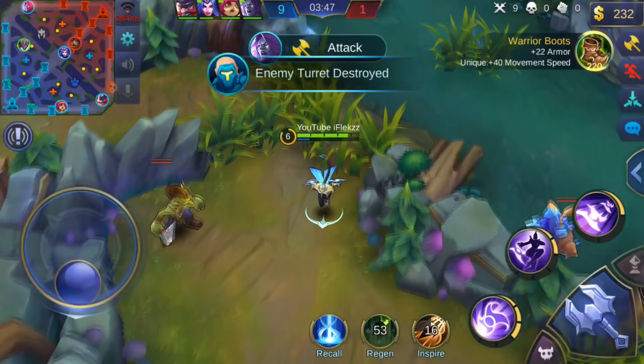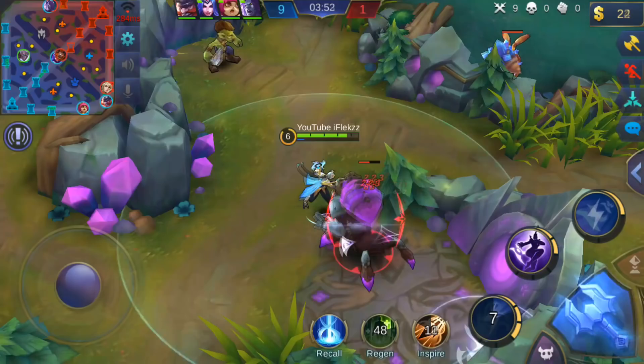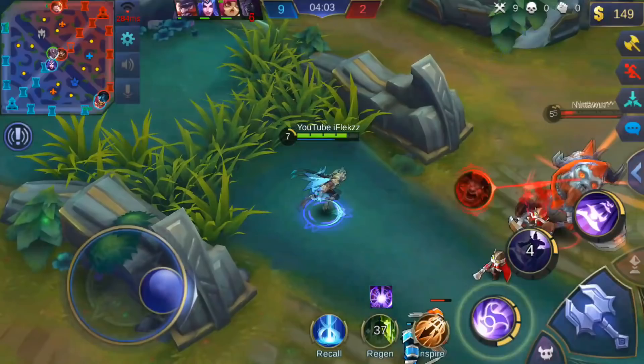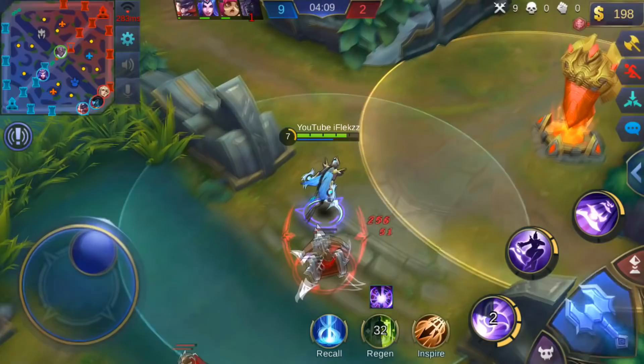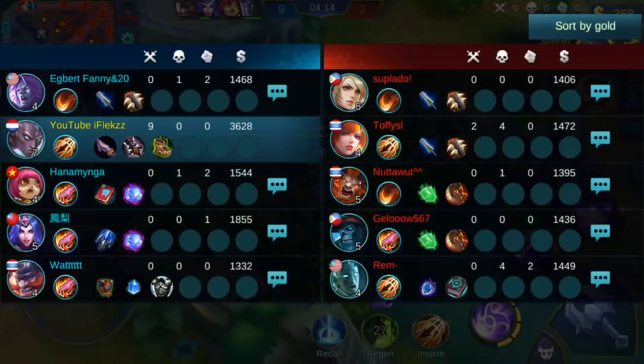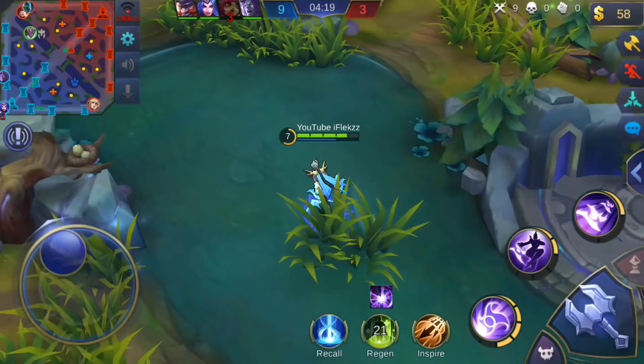My mana is low so I get the blue buff to regenerate mana by killing it. Since I'm a marksman I can clear the jungle really fast. I have a lot of kills already. This Minotaur is pushing again — I look at the minimap and know he's low, but I don't manage to kill him because he saw me coming. I see Fanny and Gord in the top lane again — they have no tower so they're pushing far. I'm confident I can one-versus-two them.